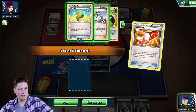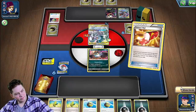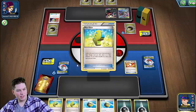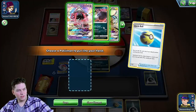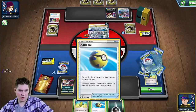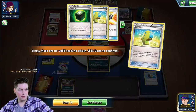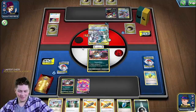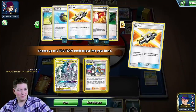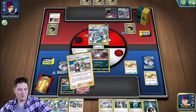All right, let's go ahead and Trainer's Mail first. I don't want them to have card advantage, so I guess we take the Elixir. And we go here with the Guzzlord. I should have Quick Balled first. Get a Crobat. Did we whiff three Max Elixir? Come on, man. That should never happen. Of course it happens all the time, but I'm still going to reserve the right to be salty about it.